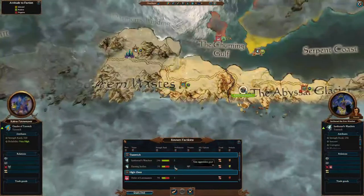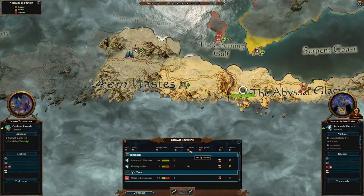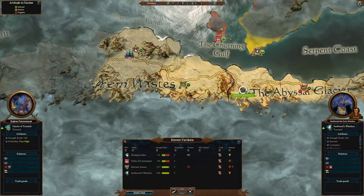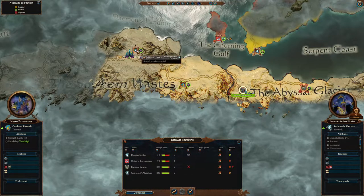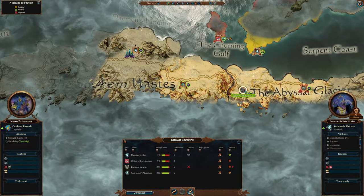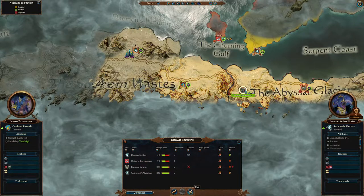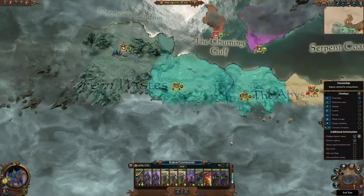The only faction you're really at war with to start is the Bubonic Swarm, but you do have a non-aggression pact with one faction over here. The Lore Masters can get decently strong pretty quick, and the faction you have the non-aggression pact with is actually the strongest in the area. Usually in the first few turns you'll see Sartorio's Watchers die to the Order of the Lore Masters — that's why heading them off as quickly as you can is a really good strategy.